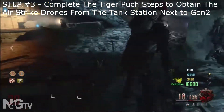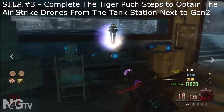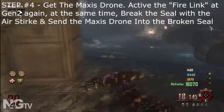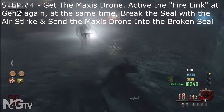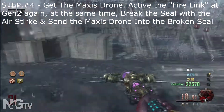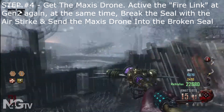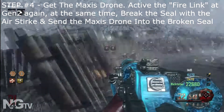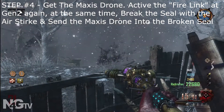I'm just trying to keep this super easy for you. If you do not know how to get the Tiger Punch, get your Airstrike and all of that stuff, just hit the Origins playlist on the main channel. Step 4: you're going to have to get the Maxis Drone. With this Maxis Drone, you're going to take it over by the Stamina, over by Generator 5. Have somebody activate the 4th Fire Link and at the same time, throw your Airstrike at that seal next to Generator 5 — that's the seal that needs to be broken. As soon as they activate the Fire Link, you throw your Airstrike drone on the seal.